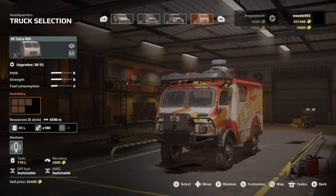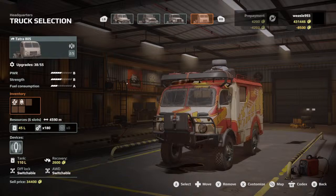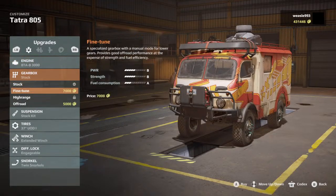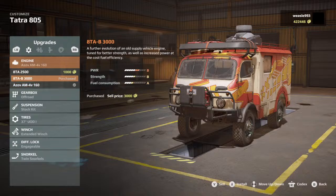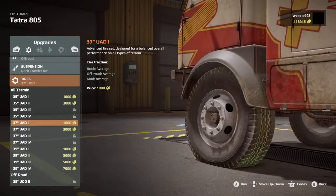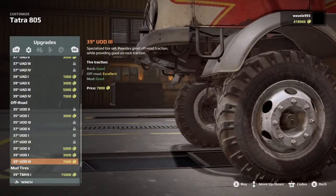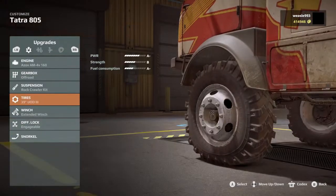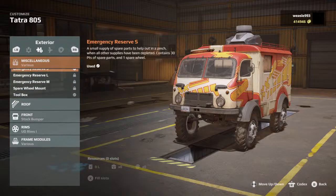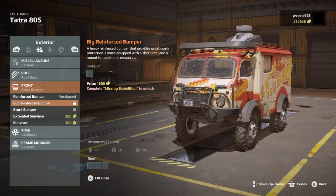We'll spend a lot of money on this one — 8,500 plus the 4,200 prepayment. We don't really have many upgrades for this; we could put off-road gearbox, a bigger engine. We do have the rock crawler kit — nice. Can we get bigger tires? We can get 39s, I guess we'll do that. Got everything here — roof, stock bumper.